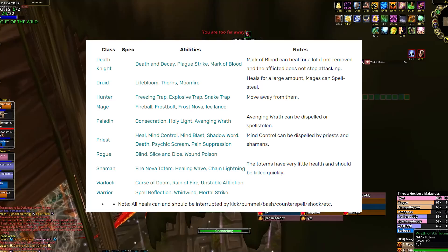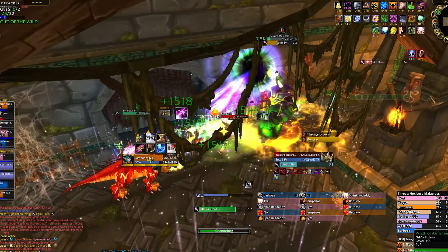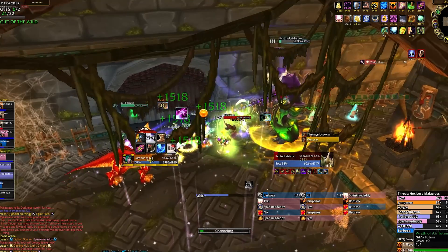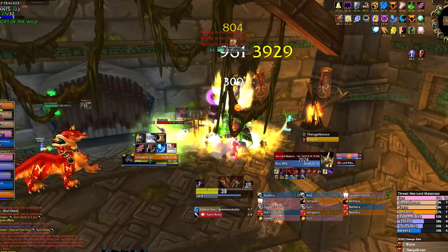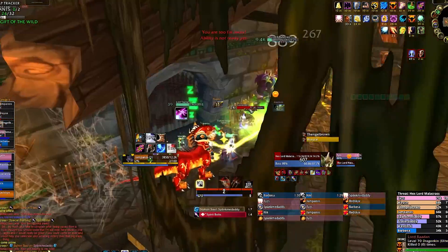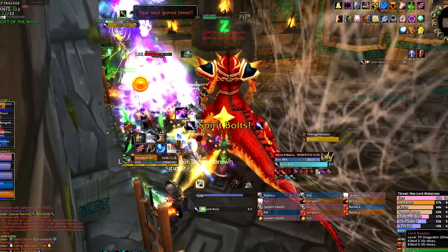On warlocks, do not dispel Unstable Affliction as this will most likely kill you. In general, he will do two sets of abilities before Siphon Soul ends and he will cast Spirit Bolts again. This means you need to be really careful towards the end so as not to take too much damage, because too much raid-wide damage going into Spirit Bolts can easily mean a few deaths or even a wipe.